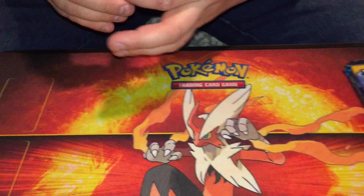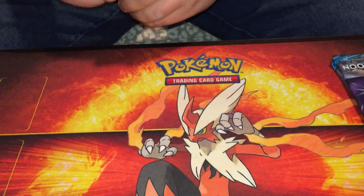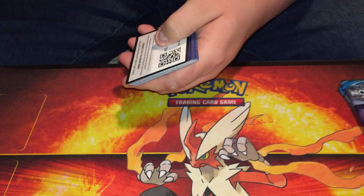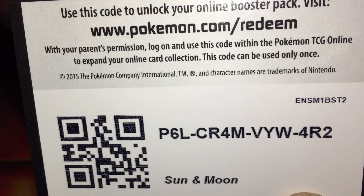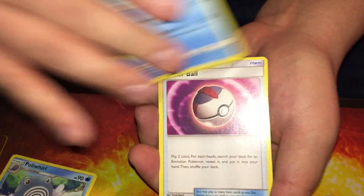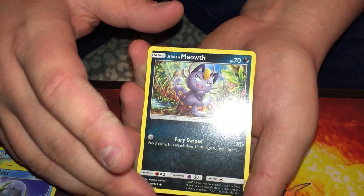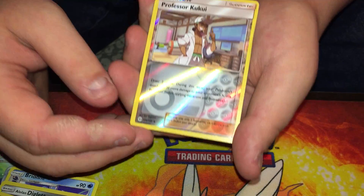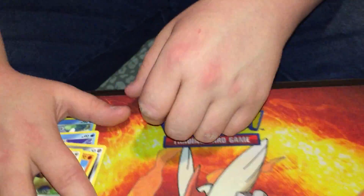We're keeping the reverse holos out this time because our last elite trainer box was less than stellar, but they're nothing to turn your nose up at. You can get rares, commons, uncommons — and some look really good. You need them to complete a set anyway, so why not show them off? We do it in the dollar tree packs too since it's more uncommon to get something like that. Professor Kukui and a regular rare Stoutland — down to our last two packs.